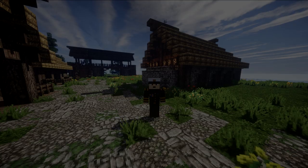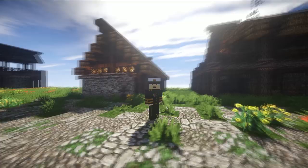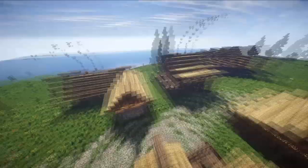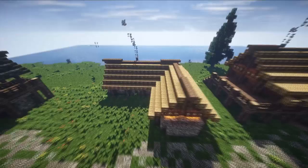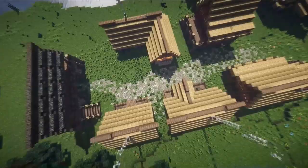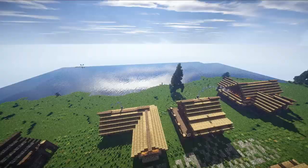Hi guys and welcome back to another episode of Let's Build Riverwood. There aren't actually that many comments about what we need to do inside, which is good. It means I've started to get the style with your help, get the interiors done, and can kind of complete things. This one was quite simple as a house. But what we're going to be doing today is the sawmill - obviously quite a big part of Riverwood. We've got the sawmill and a small dock.